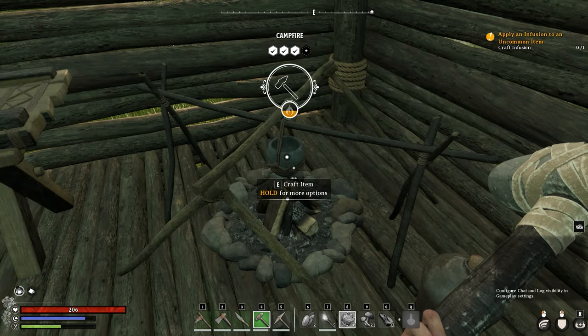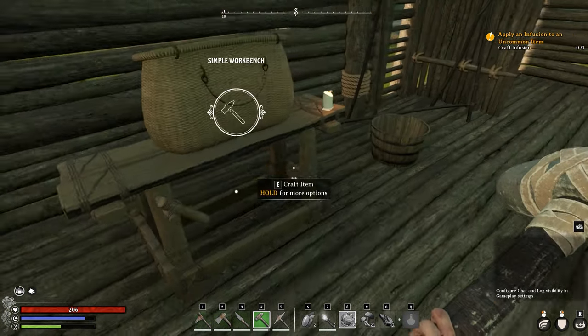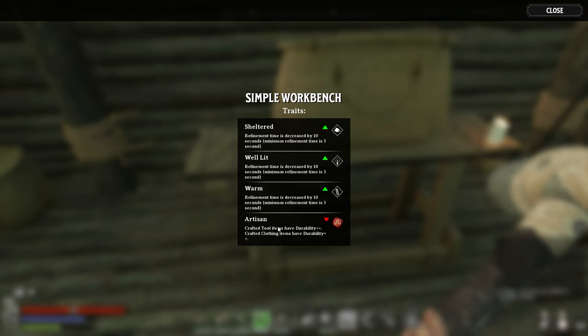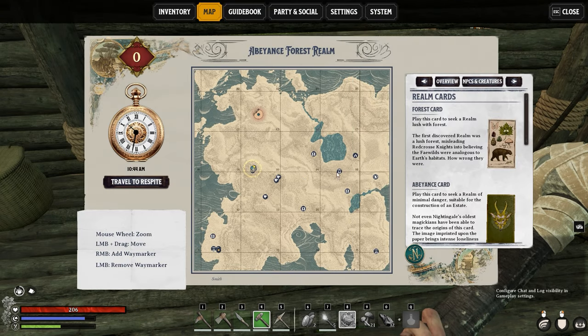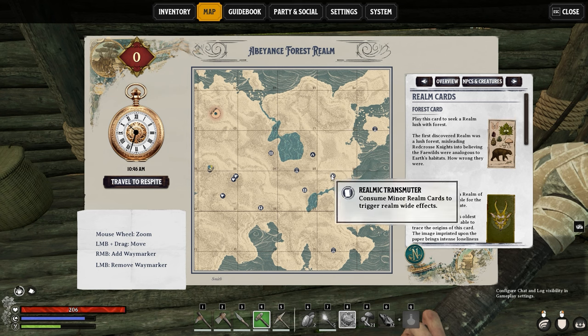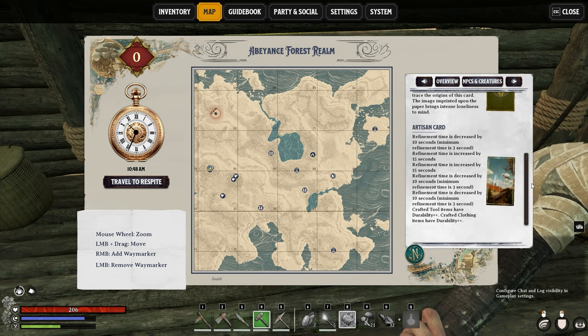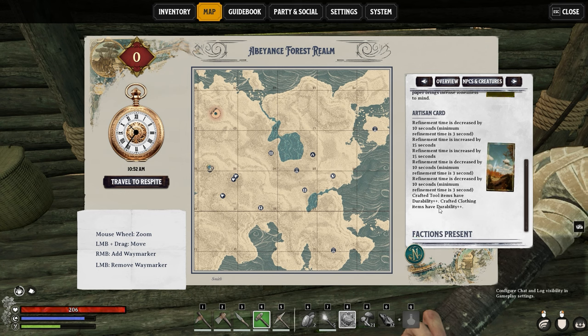So putting stuff down is going to be what I think the primary way of getting new augmentations. There are other ways you can do it. As I showed you earlier on, one of the ones on this bench is the Artisan ability. Now, the Artisan ability is one of the many Realm cards that you can get, that you then sort of modify the Realm — almost apply server settings to the Realm — by offering up the card at the Realmic Transmuter. These are the Realm cards — Forest and Abeyance — that determines where I'm going. You can see the Artisan card here and all the benefits it gives you. So every item we craft while this is in effect gives us a durability bonus.